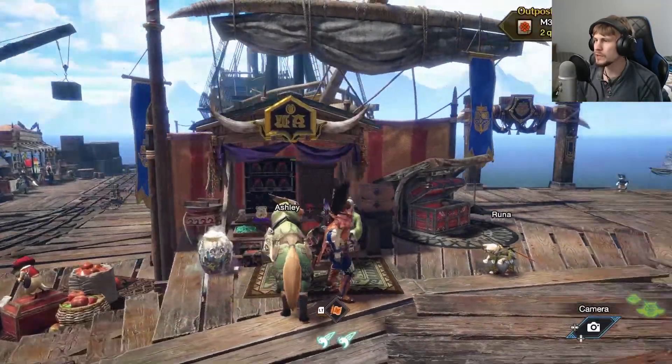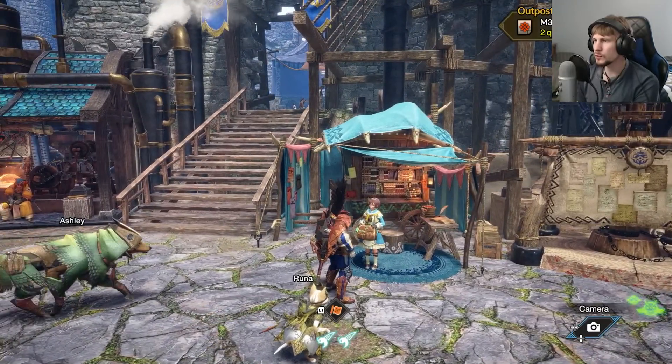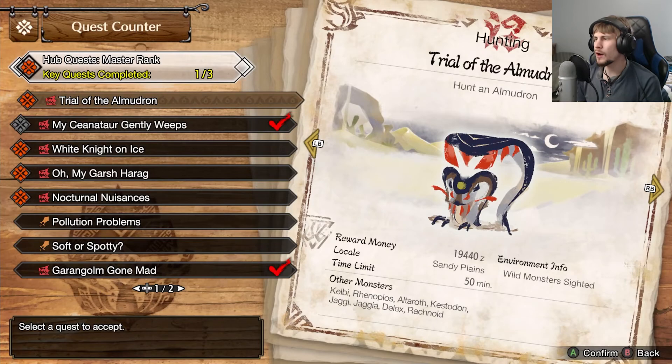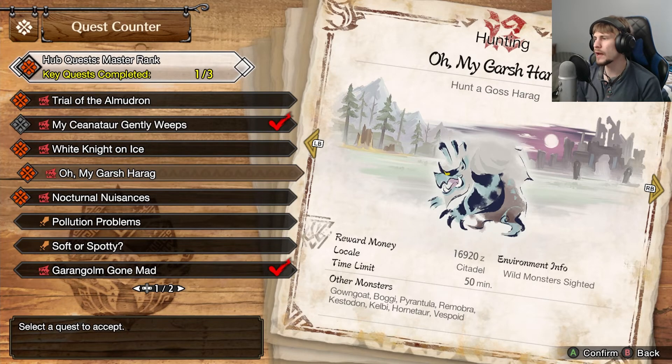We've already stocked everything up, so that's good. The ones we have to go after are Almadron — although I might save that till I get the Pierce like the Shogun Senator, farm that and get that armor — a Barioth, and a Goss Harag.